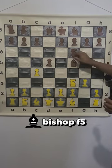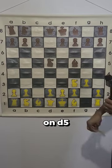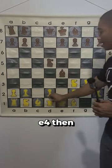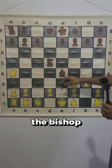Bishop f5, c captures on d5, knight captures on d5, and they fall for the trap because after e4, if bishop captures on e4, then we go queen a4, checking the king and attacking the bishop.